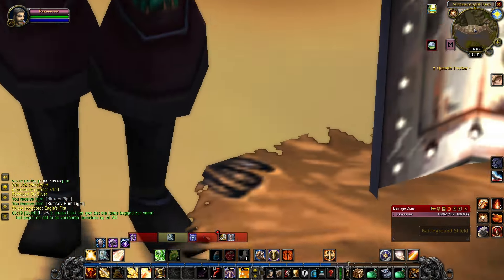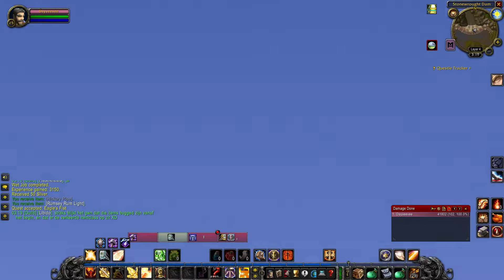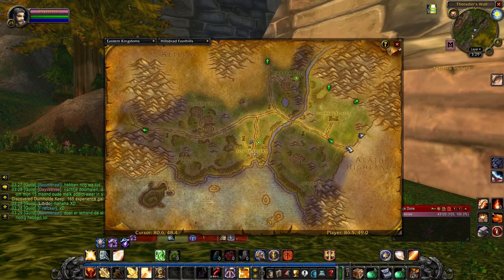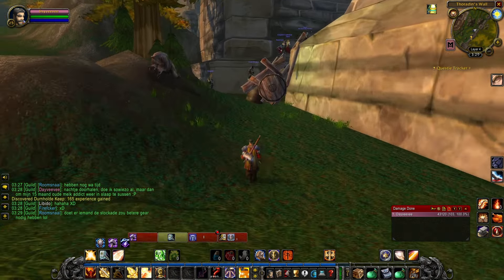You can accept the new quest called Eagles of Fist, and this will actually guide you to the last location in this quest chain. The final trip of our travels leads us to Hillsbrad Foothills — more specifically, Thoradin Wall, which is the border of Arathi and the foothills.